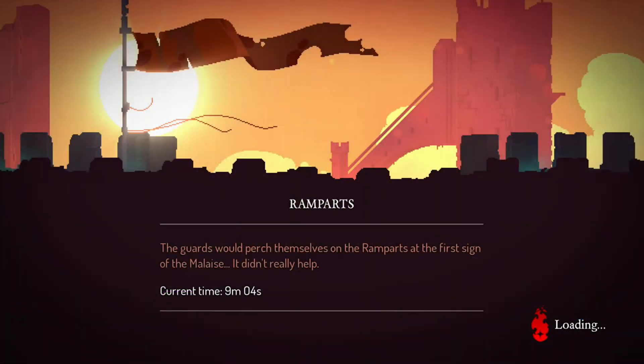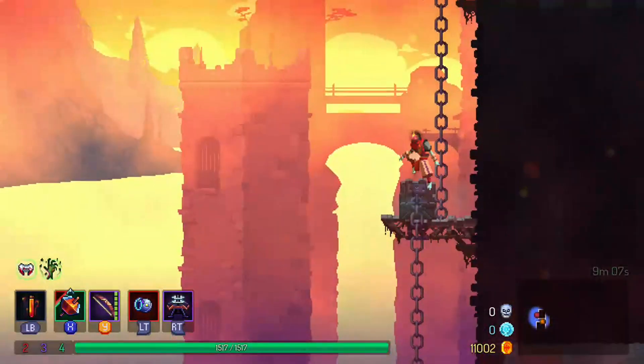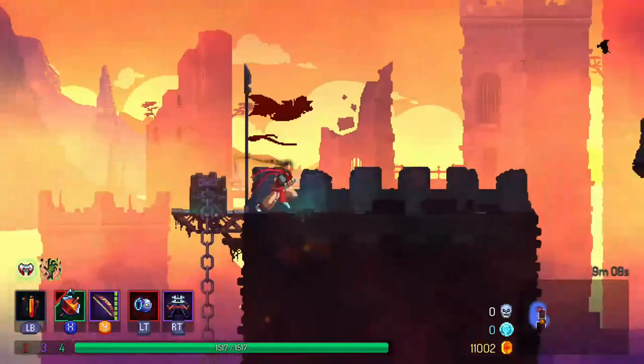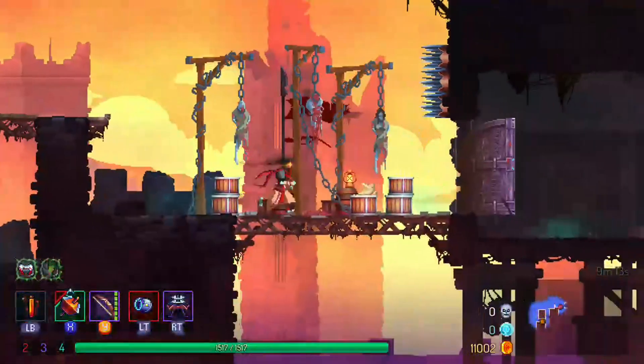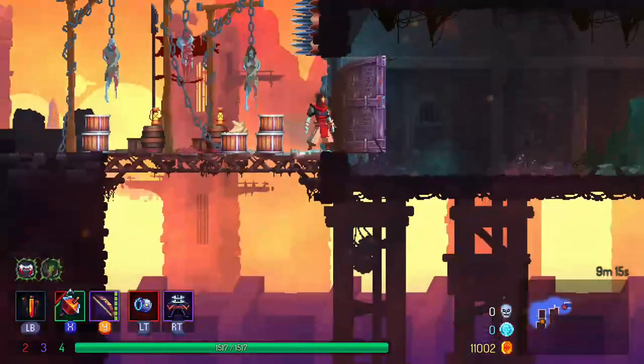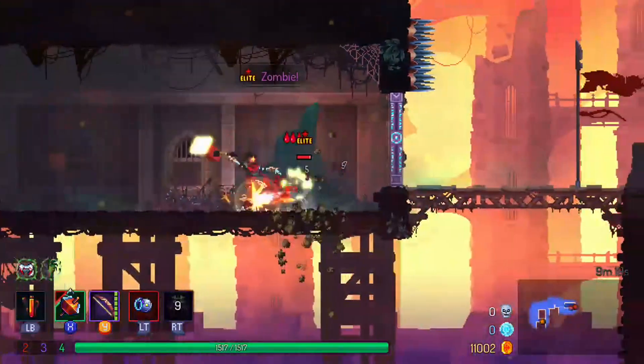Next up is the Customization Rune, which unlocks Custom Mode. This is going to be located in the Ramparts, which is after the Promenade. Once you get through there, you'll go up a giant elevator to get to this area, and then you have to fight an Elite right off the bat. When you fight this Elite, it will drop the Customization Rune, and that will unlock Custom Mode.